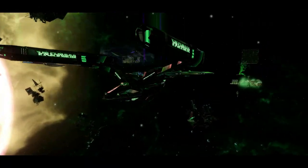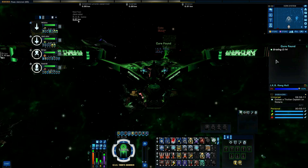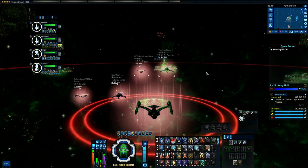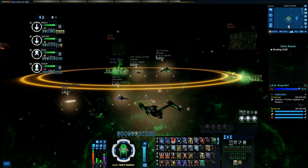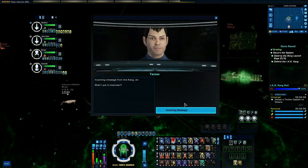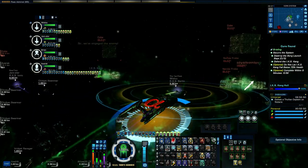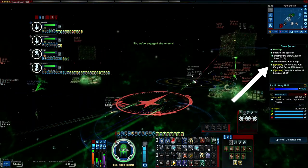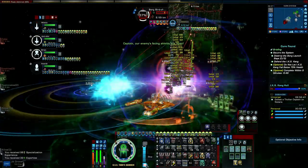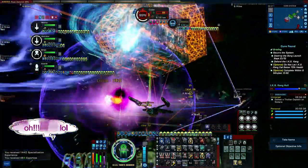You've got three shipyards which are guarded by spheres and a big Borg cube over each one. It's time dependent to get your optional. You've also got to keep the Kang alive as well. You can see on the right hand side how much hull is left — you've got to keep the hull above 85% in order for it to be a viable TFO.